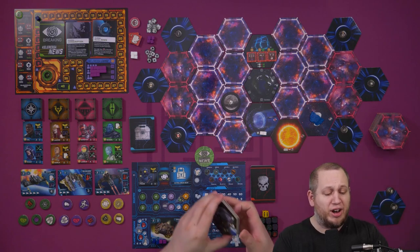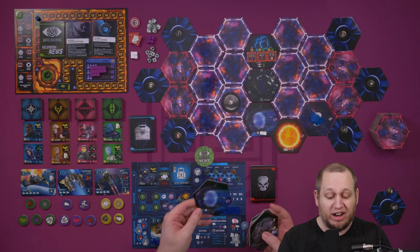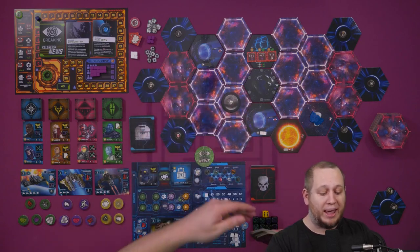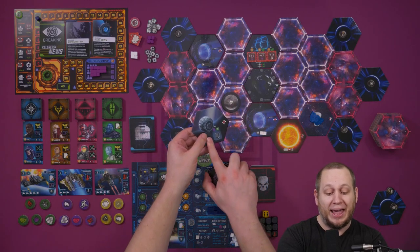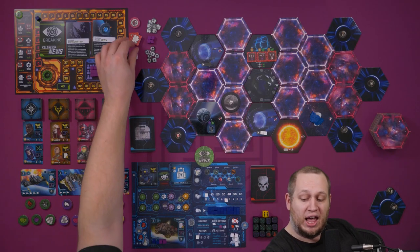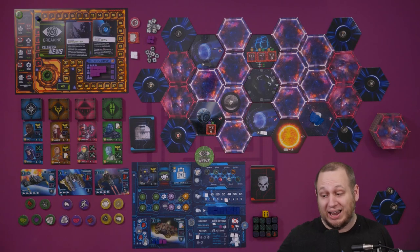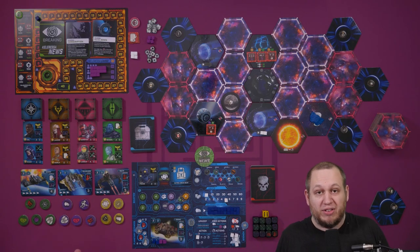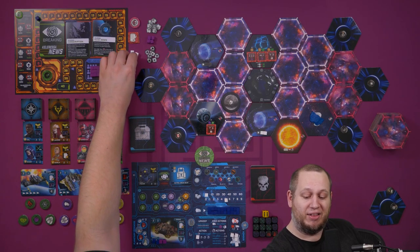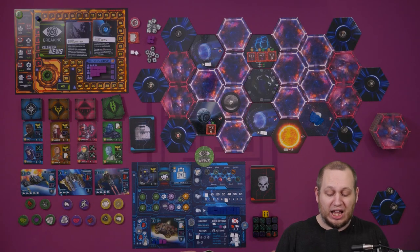Other tiles you may discover include things such as another wormhole, which allows you to jump between two spaces. You might find a space station which has an additional contract on it — once the contract is completed, this tile disappears. Most of the tiles in the game are only there for a short period of time, unless they have cubes or contracts on them, in which case they stay until used up.